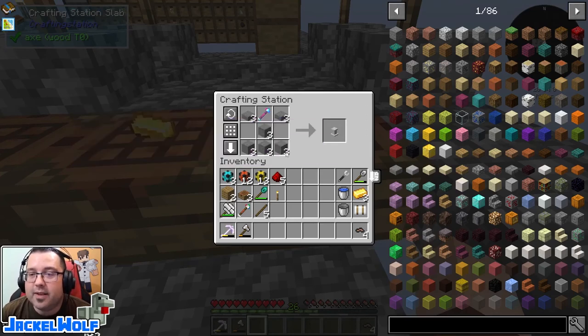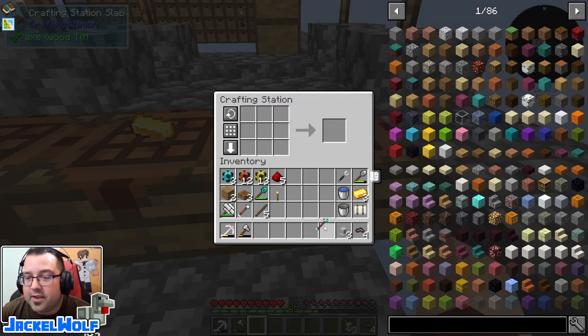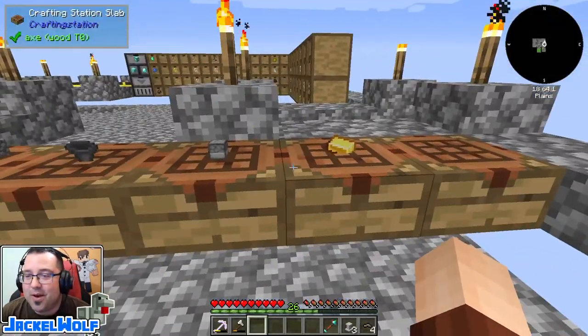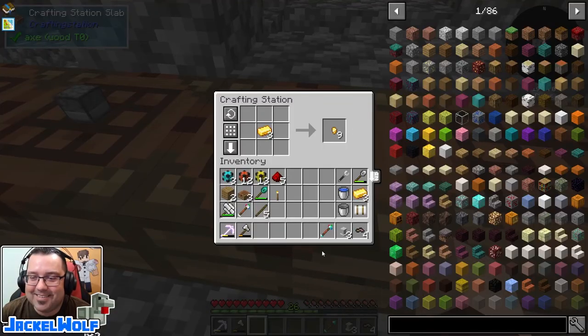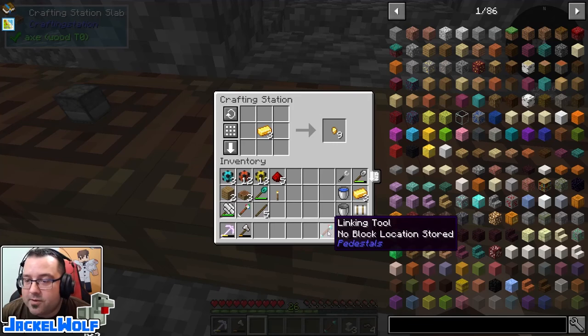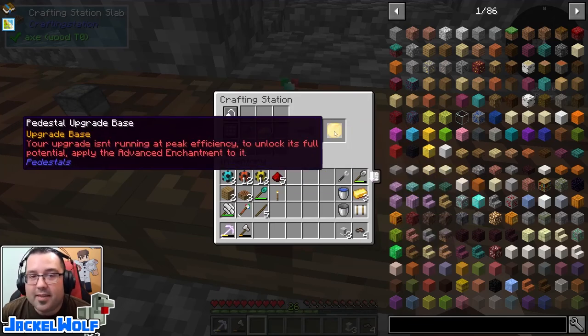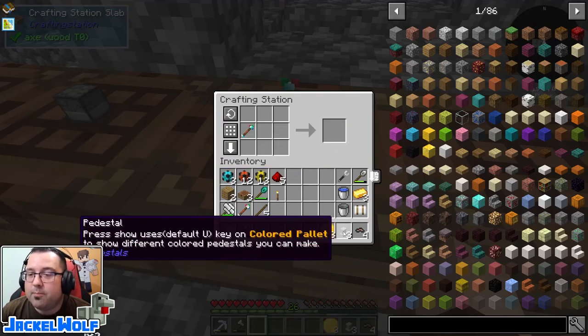To make a pedestal, it is four stone blocks, two stone slabs, and a linking tool. Make sure you take your linking tool out of your crafting table when you're done, because you'll leave it behind and have to find it again — like I've done on a couple of occasions. For pedestal upgrades, you take that linking tool in a crafting station with a gold ingot to get a pedestal upgrade. You'll need one pedestal upgrade per pedestal.